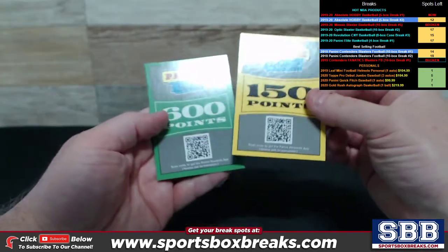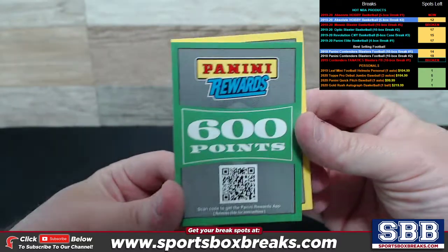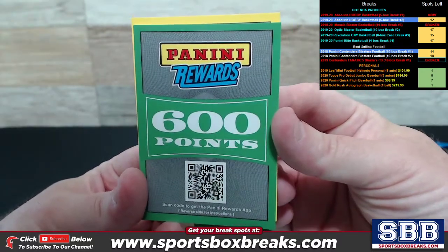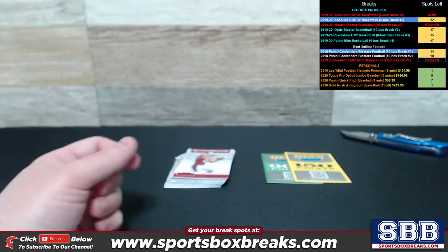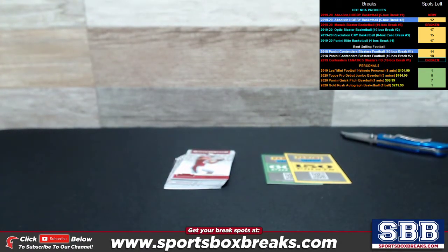But we did come across two points cards — one of them rather sizable — a 600 points card and a 150. The way we work these points cards: whenever they show up, we do an inventory of the teams which got a hit in the break, take the teams which did not get a hit — the hitless teams — put them in a random array, and run a random against those to determine who gets the points cards.